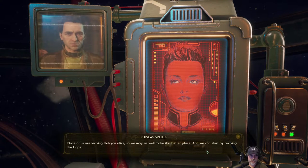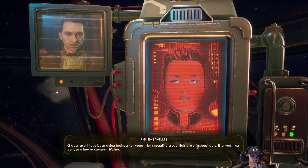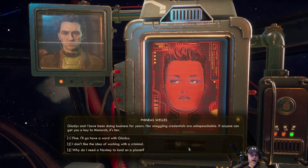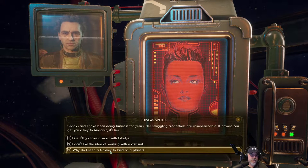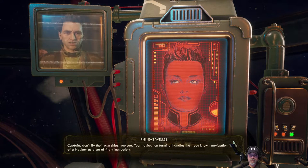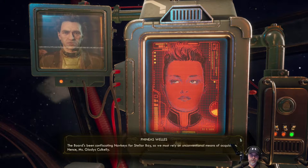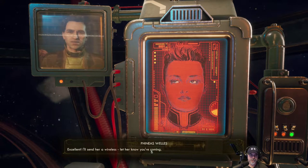You said something about needing a nav key. About this Gladys person, how do I know I can trust her? Gladys and I have been doing business for years — her smuggling credentials are unimpeachable. If anyone can get you a key to Monarch, it's her. Why do I need a nav key to land on a planet? Strictly speaking, Monarch is a moon, terraformed badly and almost completely lawless. You'll love it. Captains don't fly their own ships — your navigation terminal handles navigation. Think of a nav key as a set of flight instructions. The board's been confiscating nav keys for Stellar Bay, so we must rely on unconventional means of acquisition — hence Miss Gladys. Fine, I'll go have a word with Gladys. I'll send her a wireless, let her know you're coming.